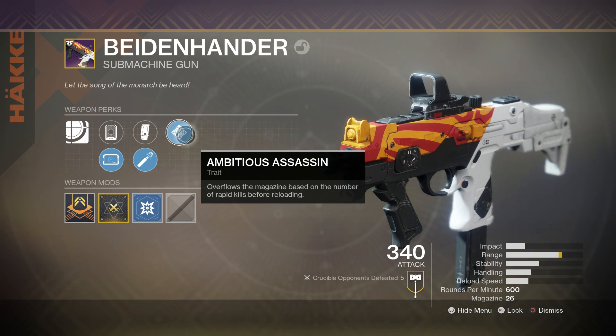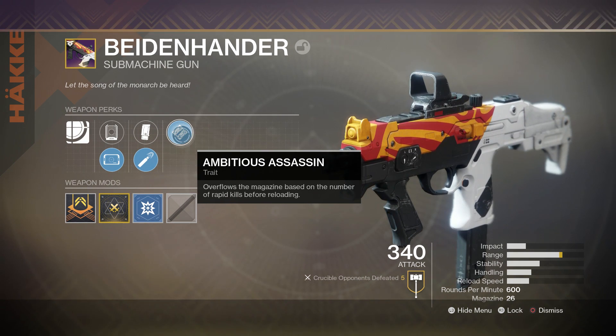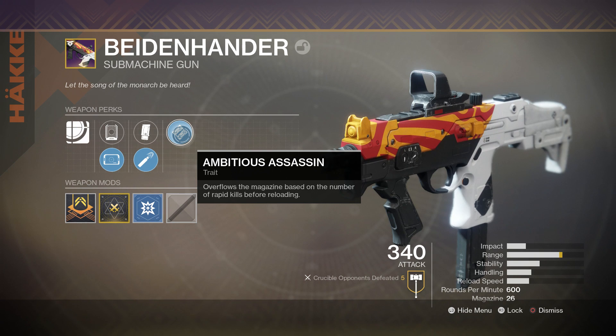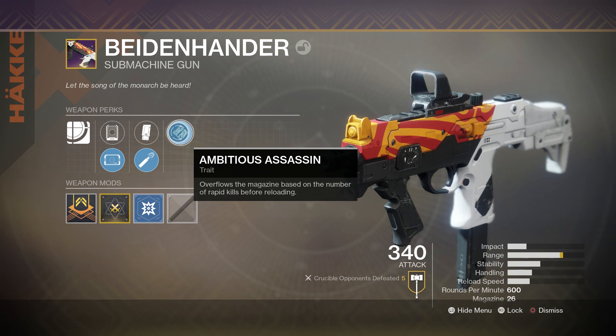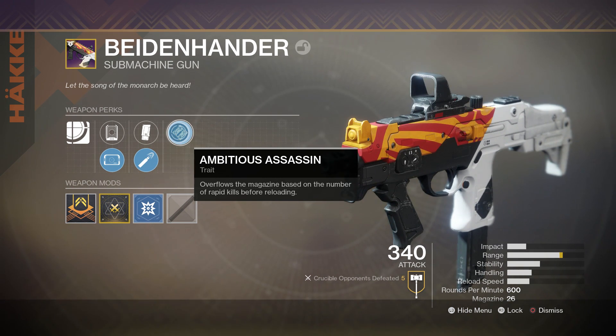The final trait perk is Ambitious Assassin, which overflows the magazine based on the number of rapid kills before reloading. This perk is mostly a PvE perk — you most of the time use it in PvE — but you could get a few extra rounds in your magazine from one kill in the crucible. It's not as much value as you could get in PvE, where you can really overflow the magazine.